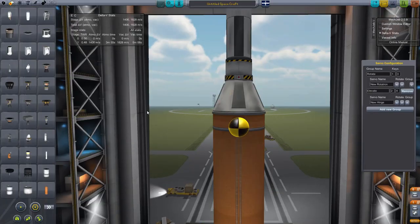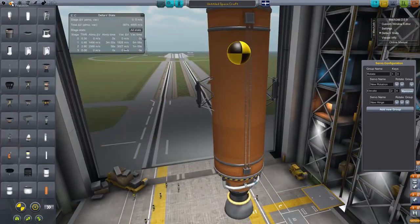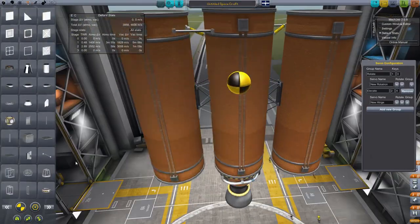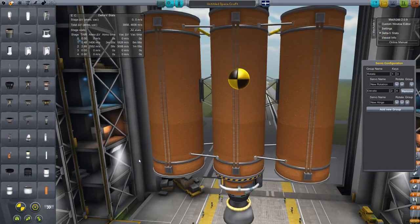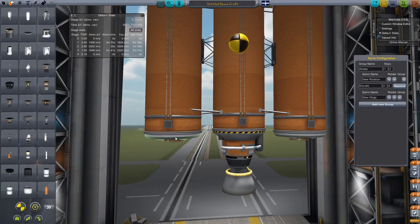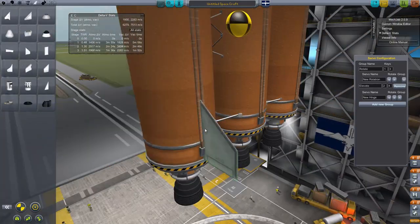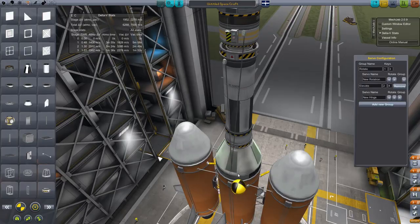Now just get this into orbit. It's a small fuel tank with a little engine so we can push it around once it's roughly in position — it's already got some RCS which is great. Then stick a load of orange tanks on; we're not going to do any subtlety, we're basically going to brute force it to orbit. Attach them all together and use Skippers — non-nozzle Skippers. I like them, I think just because they're new and they look kind of nice.